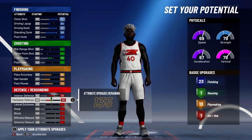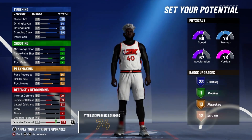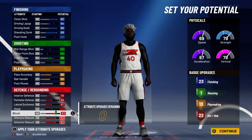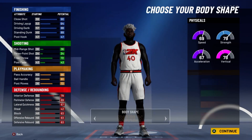For defense, max out interior defense and perimeter defense, put your lateral quickness to a 67, and max out your defensive rebound, your offensive rebound, and your block — and that will give you 22 defensive badges. So 23 finishing, 1 shooting, 13 playmaking, and 22 defensive badges is a total of 59 badges.